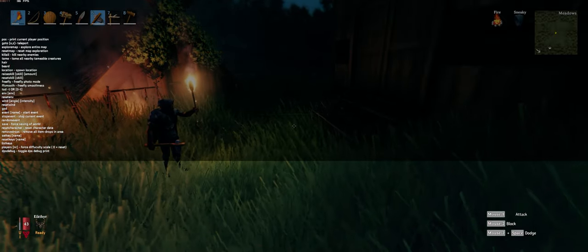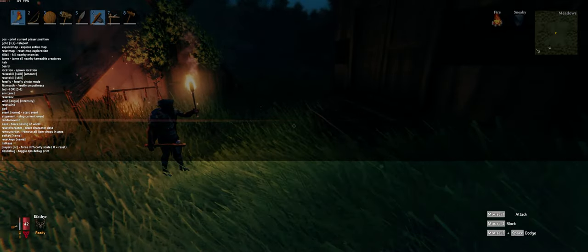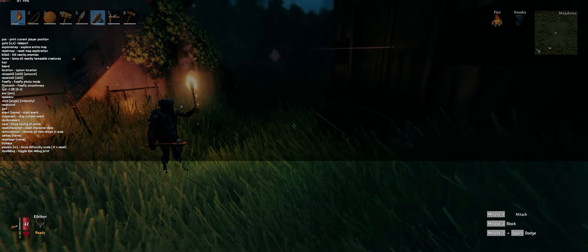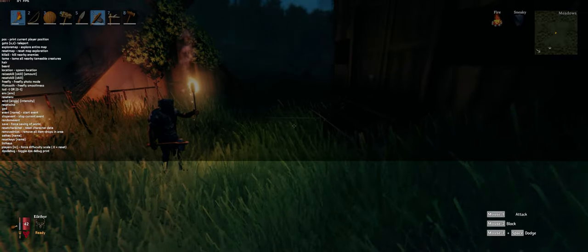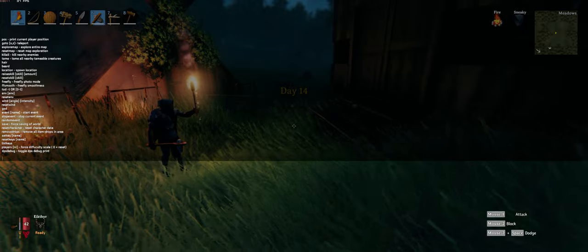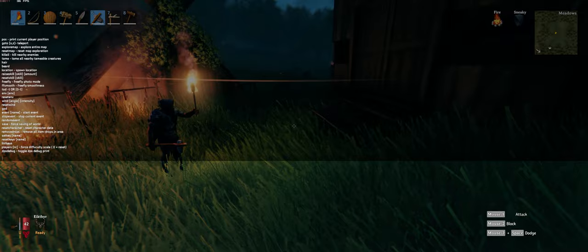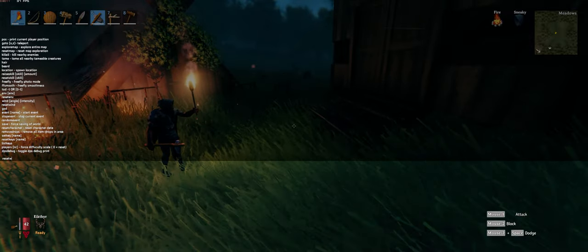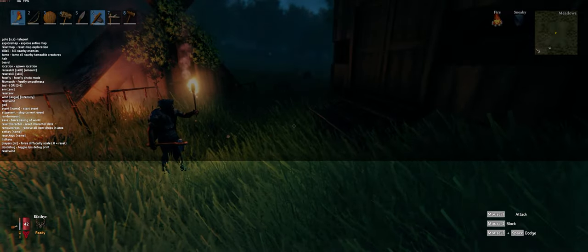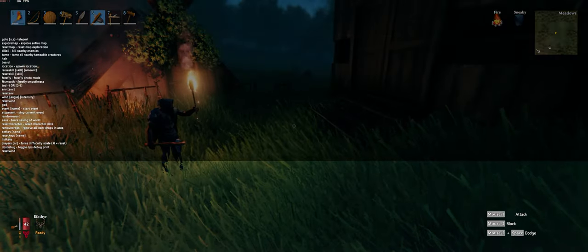You guys pretty much have the full list here. I'm going to type help again just so we can get another full list. You can reset your character data, force save, force difficulty, list keys, set keys, reset keys, remove drops — which removes all the items dropped in an area. Reset wind — I haven't figured out the wind commands, it didn't seem like that did anything.